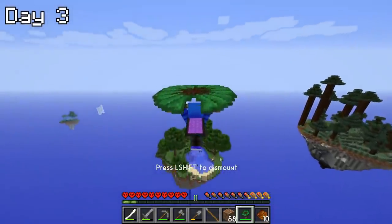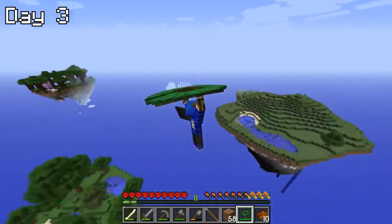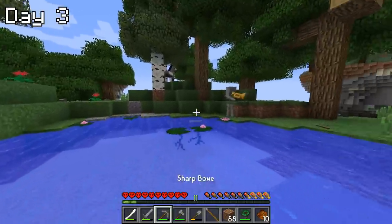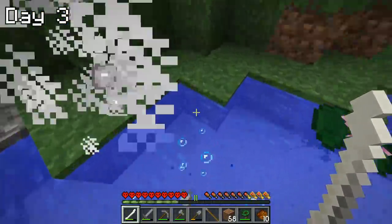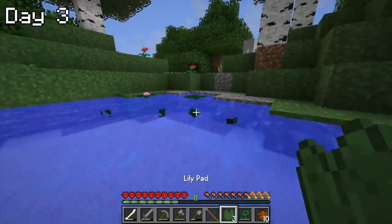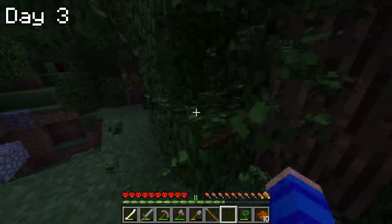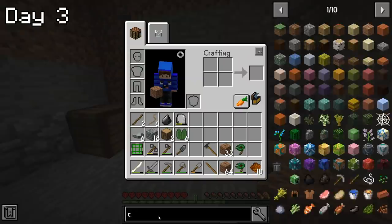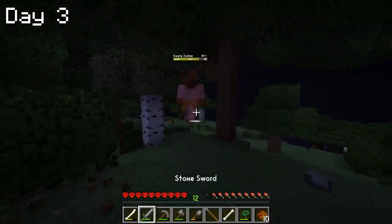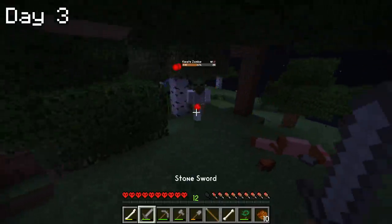On the next day, I immediately put the volarkite to use and began my search for squids. Ink sacs are a key component to getting leather, which is not only essential for progressing to the next age but also happens to be the only form of armor I can get at this stage. With this being a hardcore playthrough, having armor is pretty important. Unfortunately, as night began to fall I still hadn't found any squids, so I headed back and looked into crafting a nature's compass to point me toward a biome with squids. As I was collecting materials, mobs began to spawn, including the karate zombie.